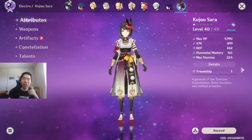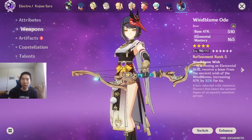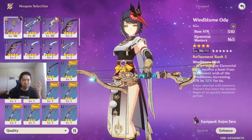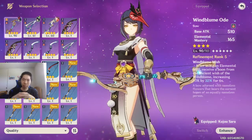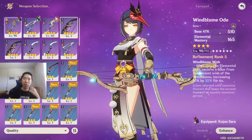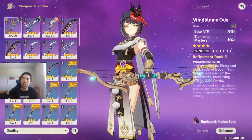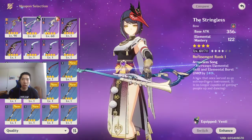Your second way is by giving a high base attack weapon. If you go through your bows, I have the Windbloom Ode from the Windfestival event — it's already level 90. Max out your weapon to level 90 and you'll have a really high base attack.